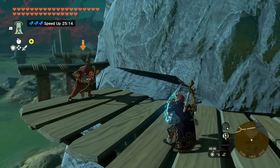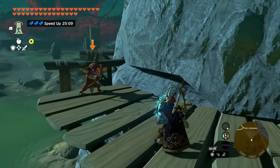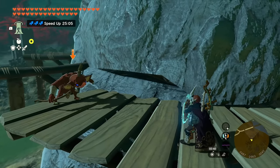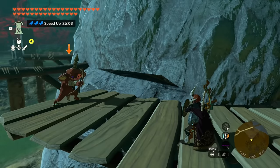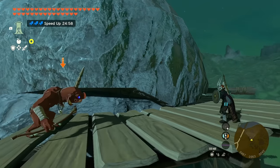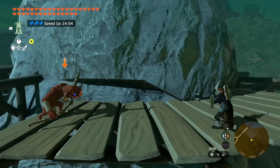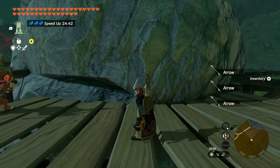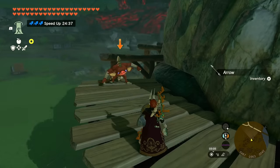Archer enemies are unique because they have an infinite stock of arrows. If you block their arrows with any metal or Zonite shield they just dissipate into nothingness. However, if you have a wooden shield and hold it up in front of you, those arrows will stick into the shield. You can see three arrows now stuck in my wooden shield, and when I let go of the shield button those three arrows just enter my inventory.